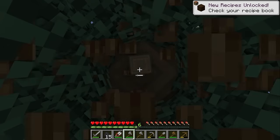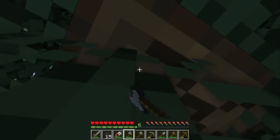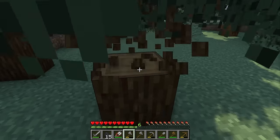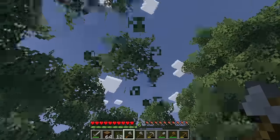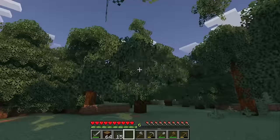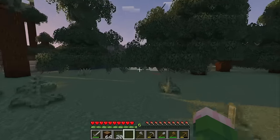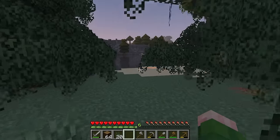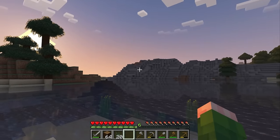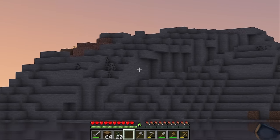Alright, so we got 20 saplings and I think that's more than enough because that's five large taiga trees if we want to plant them like that. I did see this stony shore right here, and I see some iron right over there. So I figured we could head over here next to grab some resources.